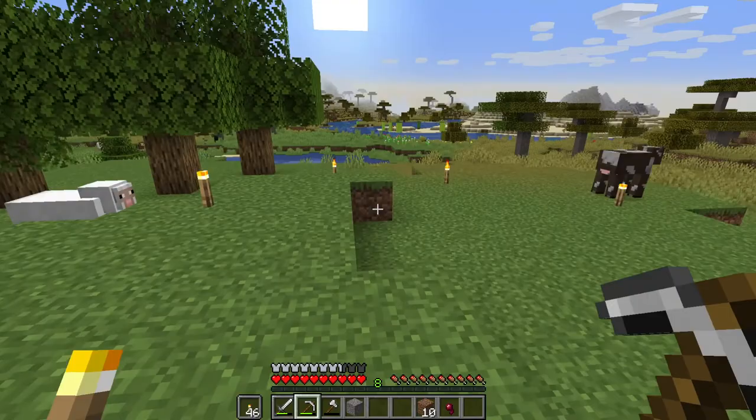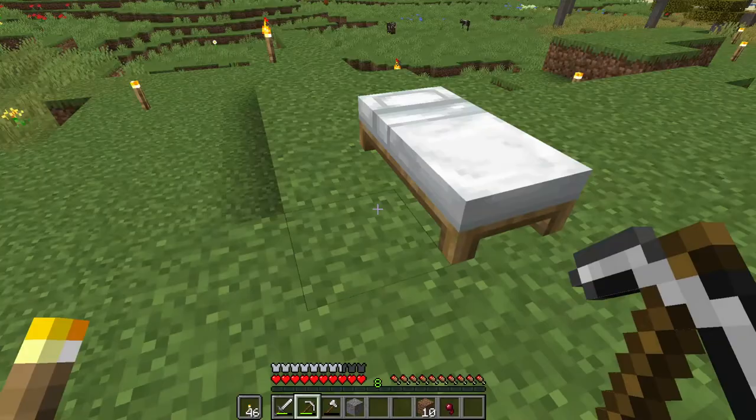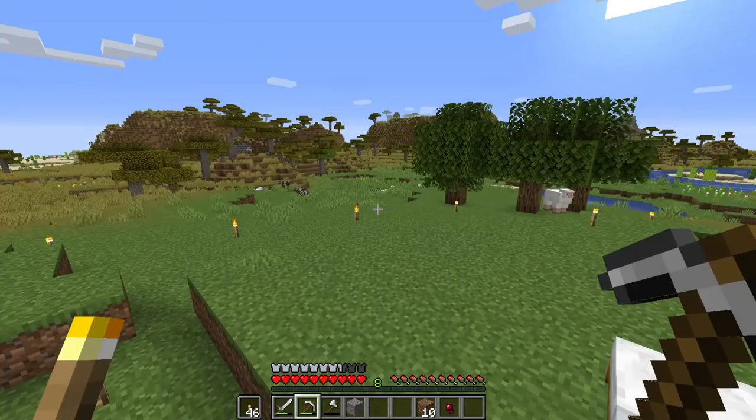I'm going to build a starter house and try to collect animals and do a spot — I might even be able to get a little cow farm started. Let's clear out this one layer, and that will create a nice flat area for us to build. Let's time lapse this starter house build.